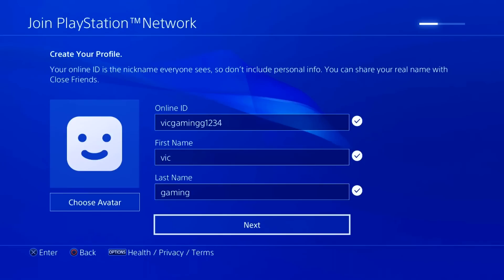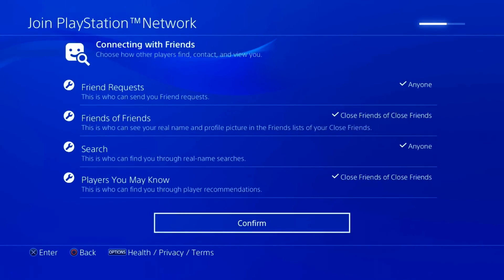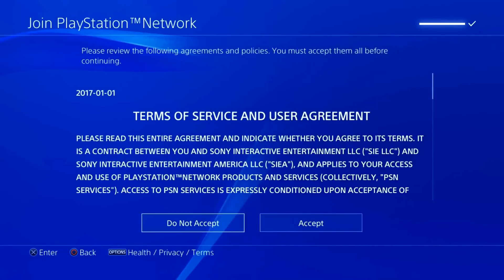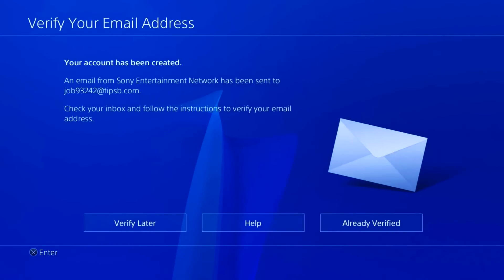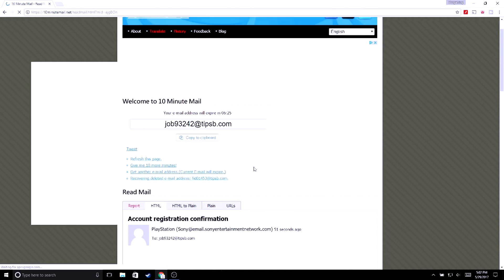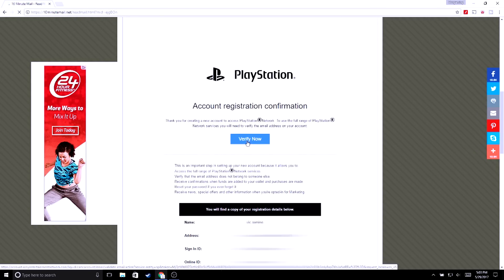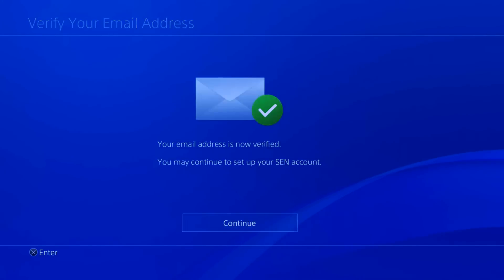Here just go ahead and enter your name, last name, and any gamertag you guys would like. Go ahead and click next, then click confirm and follow these steps, and click accept. Now it's going to ask you to verify your email, so go back to 10minuteemail.com and you should have a verification email from PlayStation — go ahead and open it up. Click on 'verify now' and it's going to let you know that your email has been verified, so go ahead and click continue.